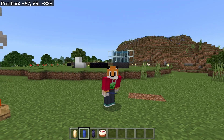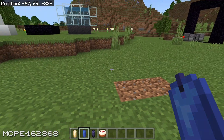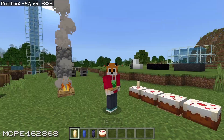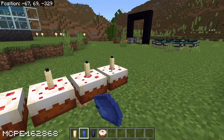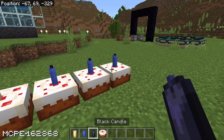Today's bug comes in the form of cake, or candles — you choose. It doesn't really matter, but it does appear that candles on cakes are a little bit broken. When you put a candle on a cake, you expect the colour of the candle to match the candle that you've got in your hand. You don't expect it to be a completely different colour, like a blue candle that comes out white, or a black candle that comes out blue.